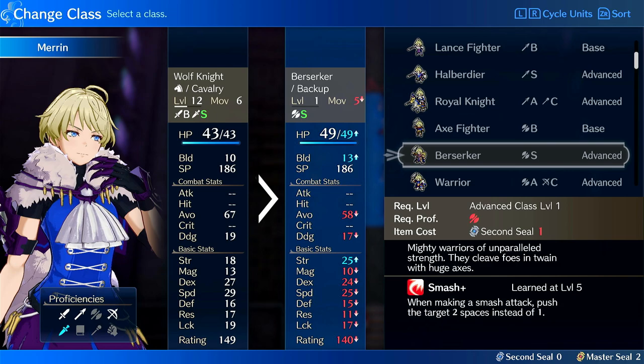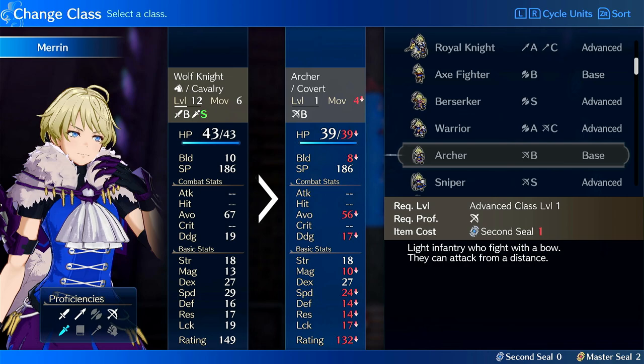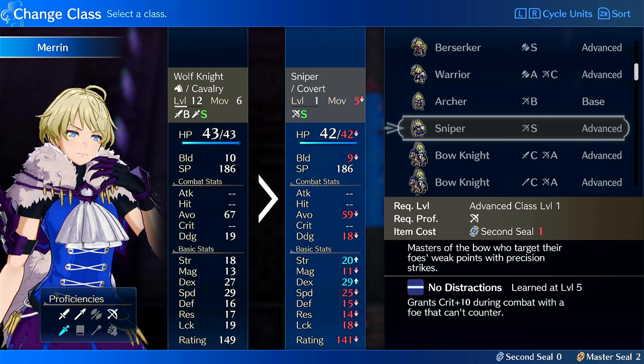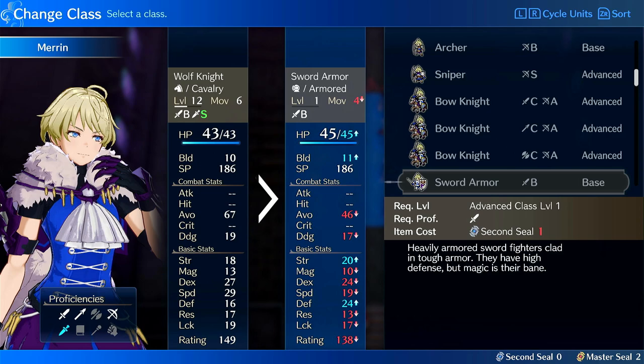Berserker could be useful just to fix her Strength, but she's going to hit Dex Cap almost immediately — it has a low Dex Cap, so keep that in mind. Sniper is an interesting option, but it's not something I would personally run; it wouldn't deal that much damage so I don't really recommend it. Same thing with Bow Knight.